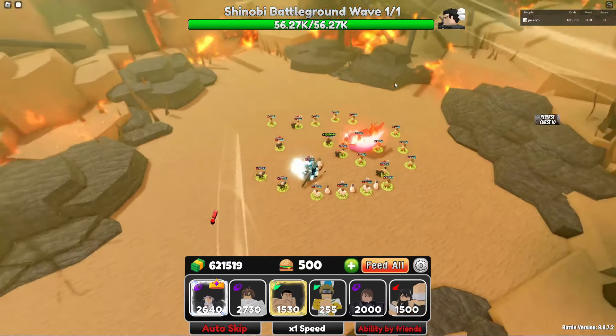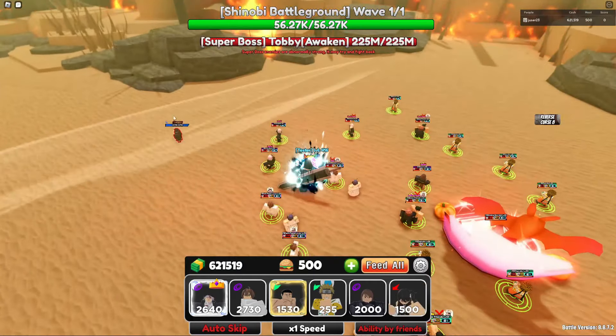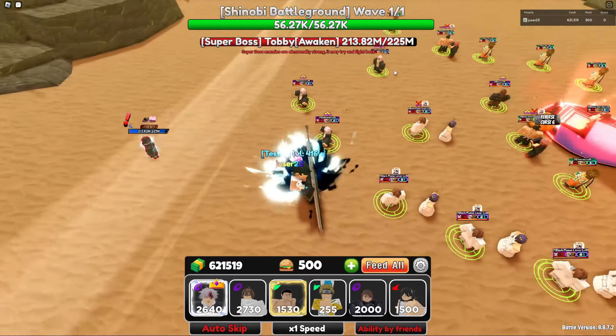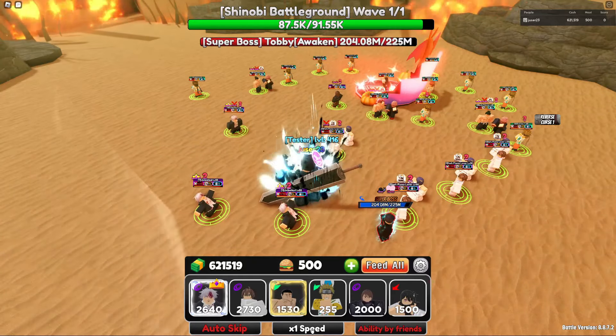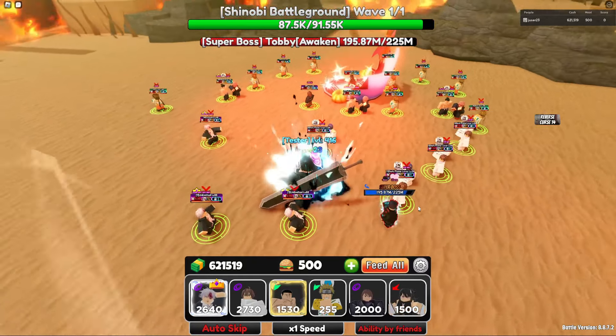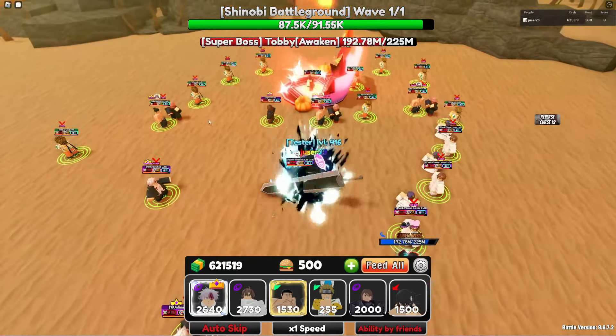then press ready. Tobi should appear right here — yep, there he is. He's doing damage to the base and sometimes deletes units. I'm just going to play it at 1x speed so you can see what's happening.